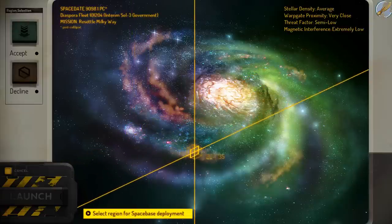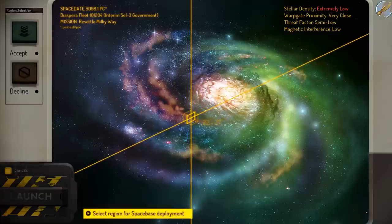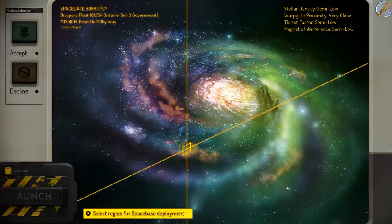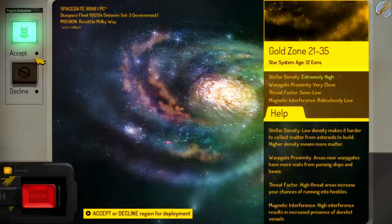We're seeing some statistics here on what our starting area might be. Once we select the location, we're going to fire the little base seed off with our initial three colonists in it. Right now we're seeing these numbers change — don't worry too much about them. The one thing that matters is probably stellar density: you want to pick something reasonably high if you're just starting out, because that'll give you more matter to build with and more resources to start your base with. This is hinting at some of the procedural generation stuff we're doing under the hood.